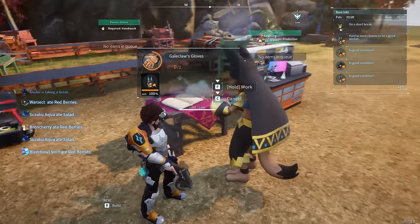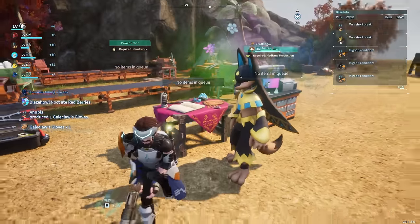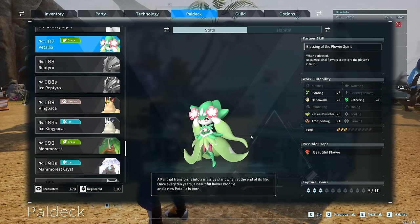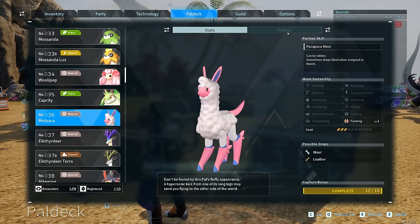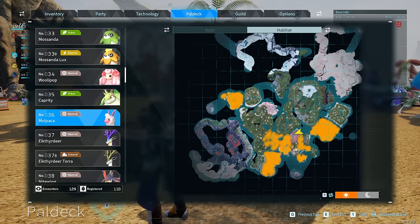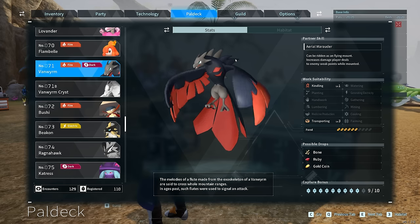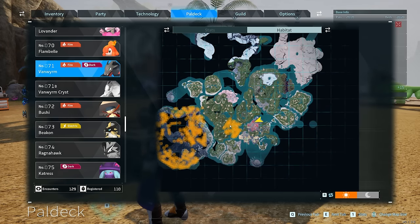For the medicine workbench, we will need a more specific PAL that has medicine production capability. My best one at the moment is Battalia, and these can be produced by breeding Malpaca with Vanworm. Malpacas are fairly ubiquitous in low level zones, and Vanworms are found around level 15 near the Sealed Realm of the Swordmaster fast travel point.